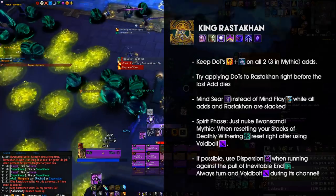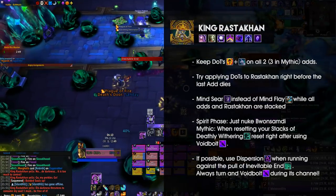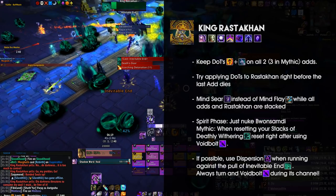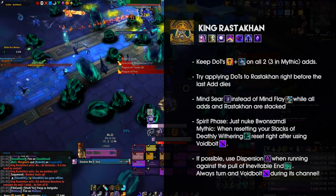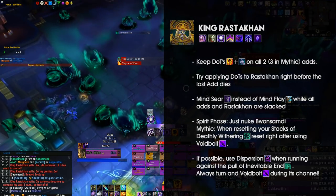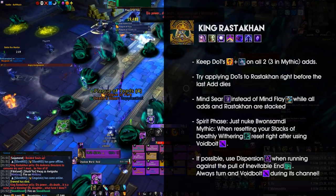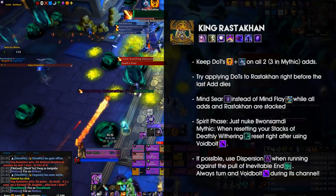If you are assigned to enter the Death Realm, push your damage onto Wonsamdi until you can exit. If you have too many stacks of Deathly Wuthering, reset them by stepping into a Death Store, but try to do so whenever you can cast a Voidbolt in between movement before dipping in and out. If you are assigned to CC an add up top, you can do so with Shackle Undead. For Phase 3, try using Dispersion to run against the pole of Inevitable End. When not using Dispersion, always turn around whenever Voidbolt is ready to increase your Void Form uptime, and try filling in a Mind Blast if possible — this is also a perfect time to redot if you can or must.